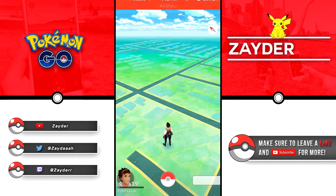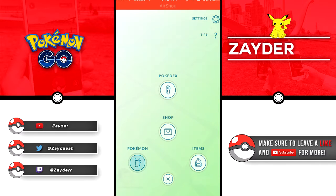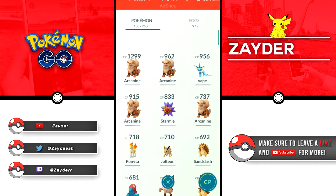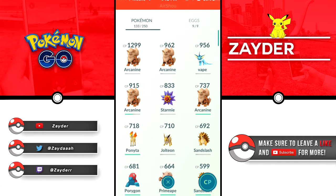What is up guys, today we're gonna be doing a new Pokemon Go video. I'm gonna do a really quick video just showing you guys my Pokemon and, as you see in the title, how to get rare Pokemon and find Pokemon. So these are my Pokemon - straight away, 1299 Arcanine is my high CP, we have a Vaporeon over here at 956.